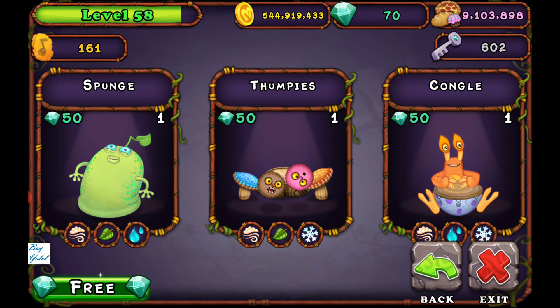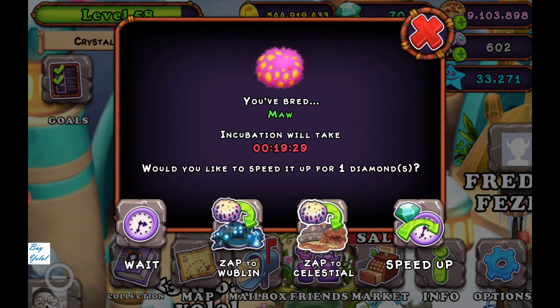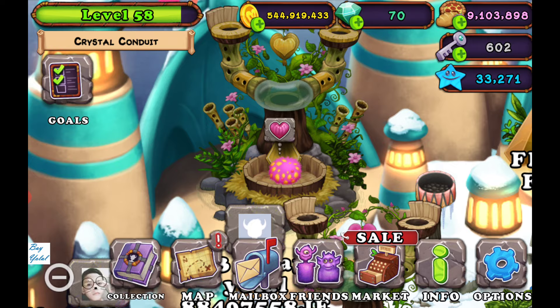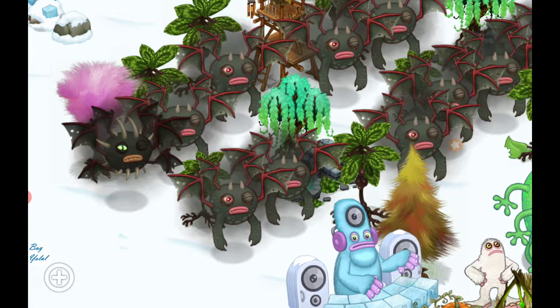Those are three-element monsters, as you can see. You have to combine a three-elemented monster with DJ in order to breed an ethereal monster like Grandpa on Cold Island. Grandpa is a very specific monster for Cold Island.